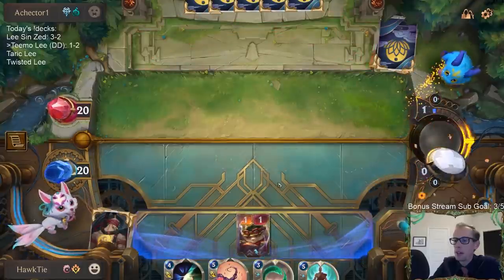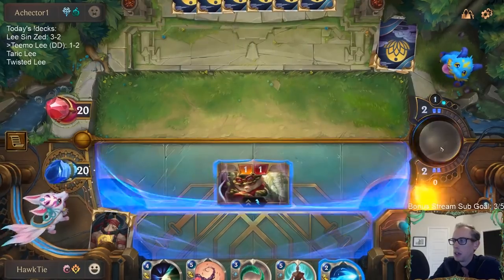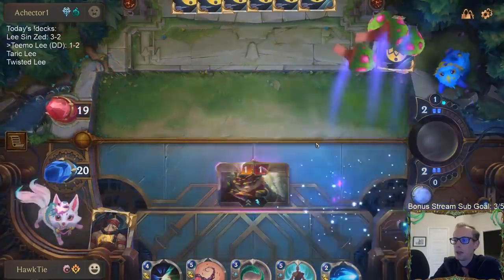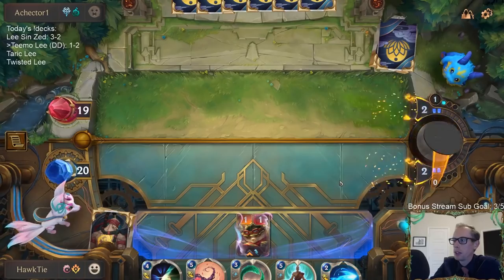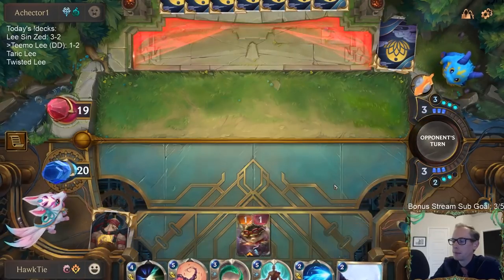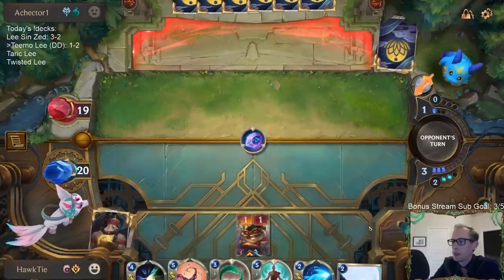The problem is Vile Feast. My opponent played Progress Day — that was their last card. They drew three cards and got more than eight puff caps from those three cards because of how many puff caps they already had in their deck. That's how that one finished up.